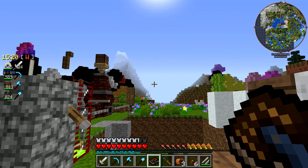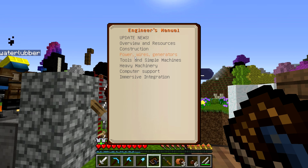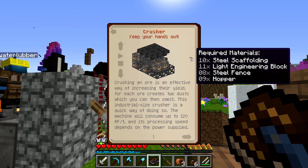So it's the same problem we have - we can't get it back to dust. Maybe we just need to make a crusher. I could make a crusher. But I still have to power it. The problem we have there is I need to make a coke oven. This needs 10 steel scaffolding and 11 light engineering blocks.